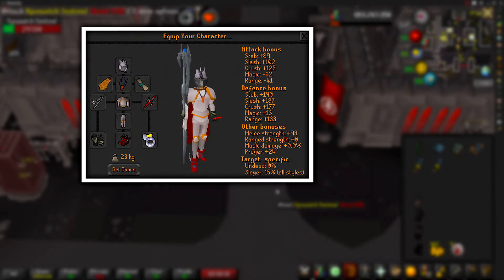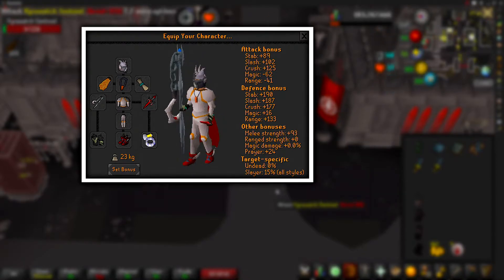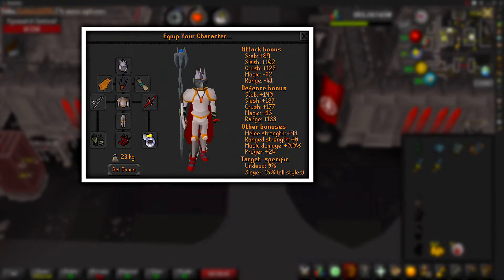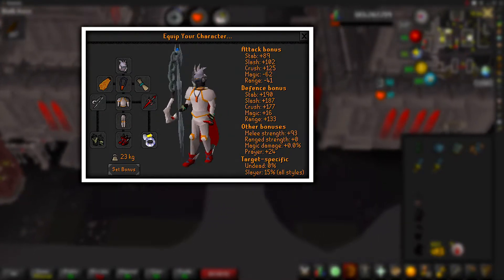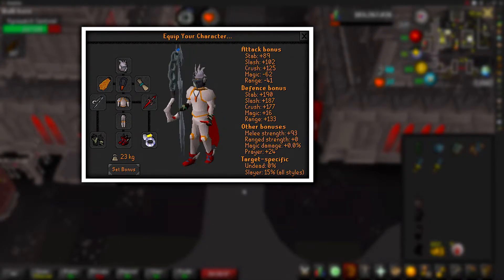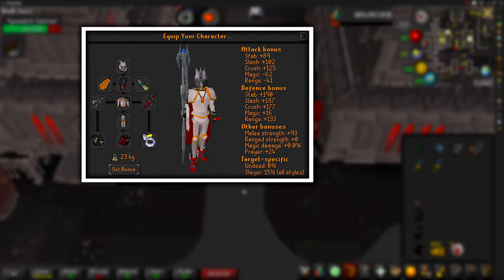Next up is a Fire Cape with the Amulet of Torture, and I've also got a blessing for an extra prayer bonus. My weapons of choice for today's video are the Dragon Defender with the Blisterwood Flail. My armor is the Proselyte Plate Body and Proselyte Plate Legs for that extra prayer bonus, then Ferocious Gloves, Primordial Boots, and the Berserker Ring.